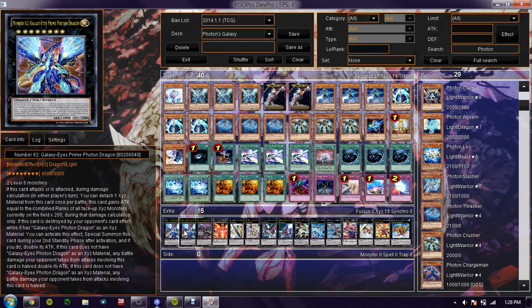This is DevPro, by the way. So yeah — if it doesn't have Galaxy Eyes as its material, any battle damage is halved. Any battle damage involving this card is halved. He'll be at 8,000 ATK when he comes back to the field due to his effect.